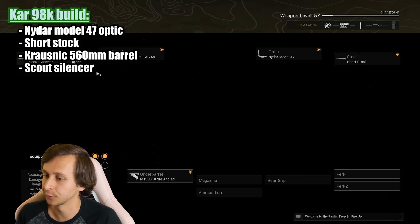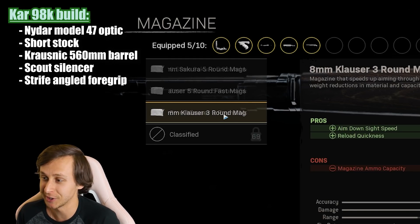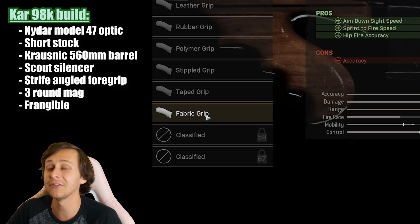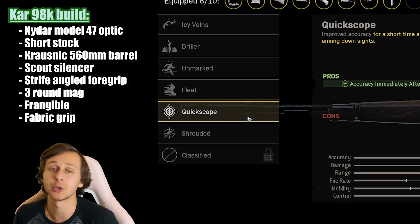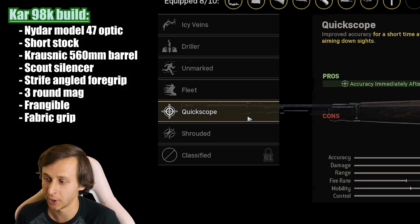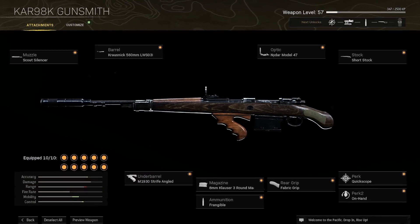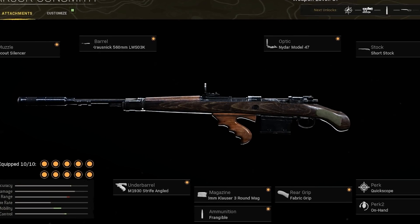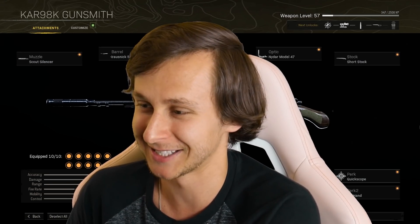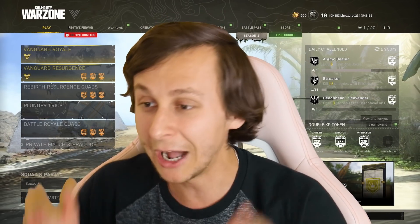We'll give it the strife angled foregrip, and we'll choose the smallest magazine size - let's just decrease it to three. We're going to give it a very fast aim down sight time, so let's give it the fabric grip. Obviously if we want to quick scope, we got to put the quick scope perk on - that just seems self-explanatory. Equipment dexterity, why not? And there is the Kar 98K we're going to use for this video. That is one bad looking class - it doesn't even look like a sniper. Please don't forget to like and subscribe if you enjoy the video.